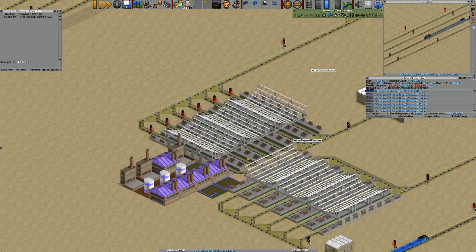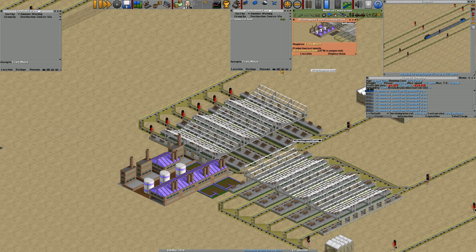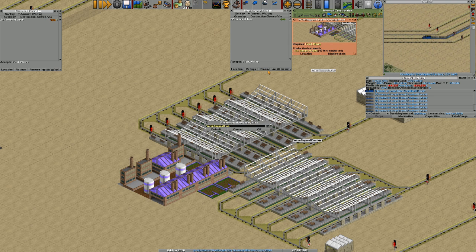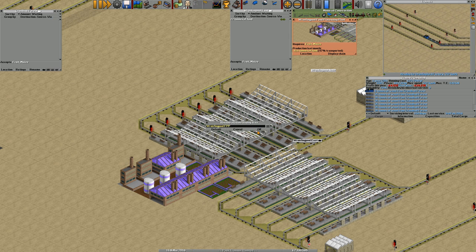Oh, I forgot to change the name of this place - I really wanted to change it. So instead of Runfrin Pool East, we're going to rename it - we're going to call it FPP for the food processing plant. There we go.